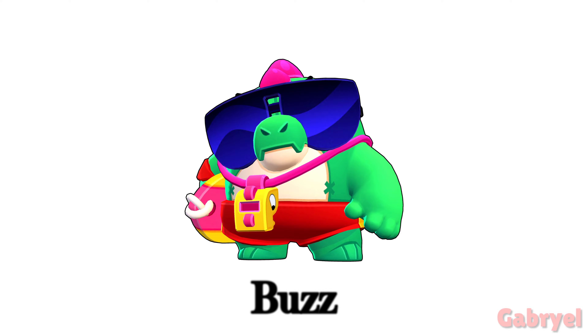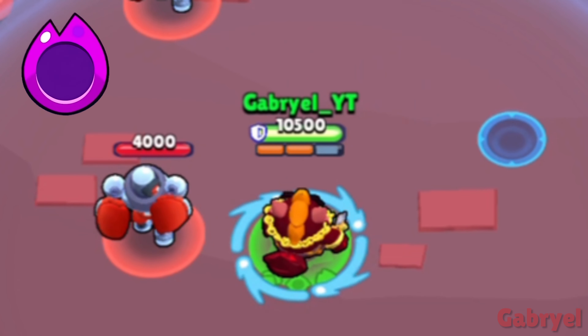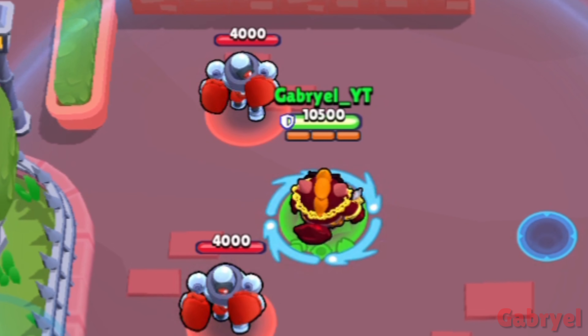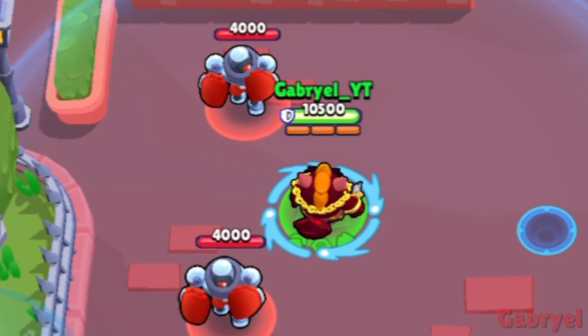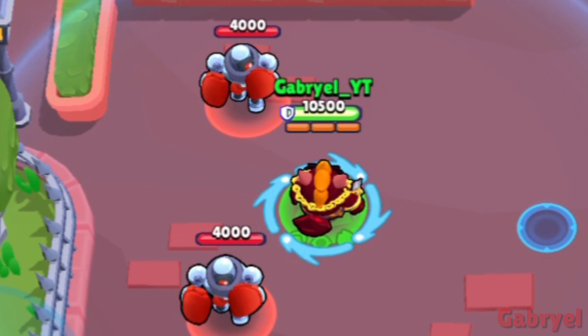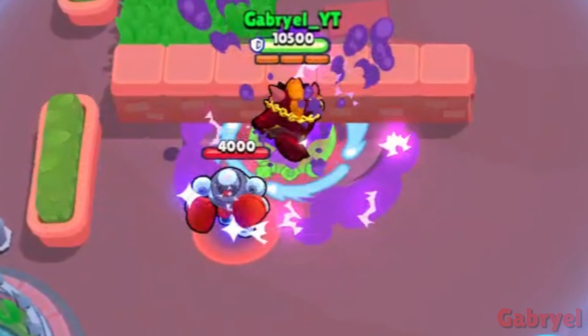Buzz. His main attack goes from left to right. While using his Hyper Charge, if an enemy is right next to a wall, aim his super at the wall. This stuns the enemies and also recharges his super.